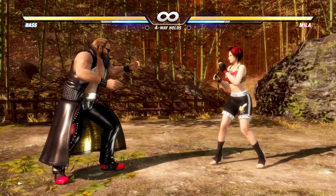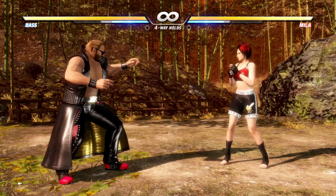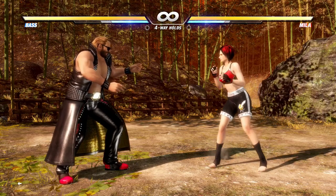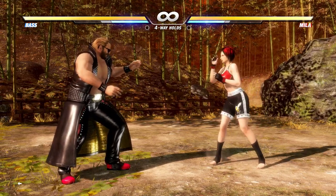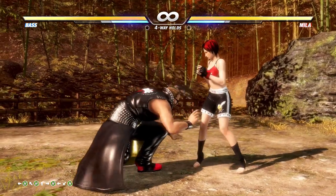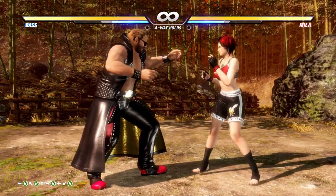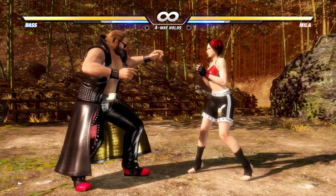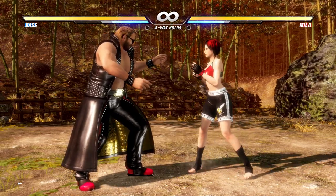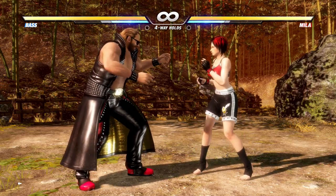Dead or Alive is a little different than other 3D fighters. Compared to a lot of other 3D fighting games, Dead or Alive characters tend to have a lot more options on the table. For instance, Dead or Alive 6 has a counter system called the hold system. You can counter all sorts of attacks — high attacks, mid attacks, low attacks — it doesn't matter. You can counter everything that's basically not a grab. In other games, certain characters had this as their whole defining gimmick, but in Dead or Alive, everybody can do it.